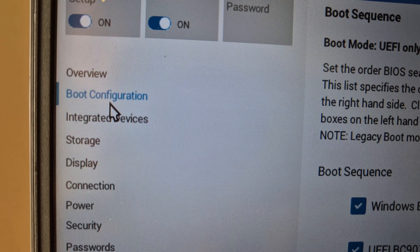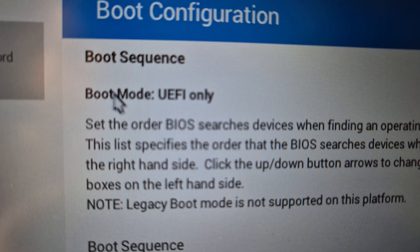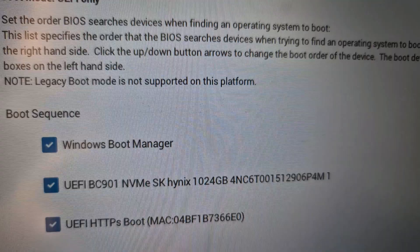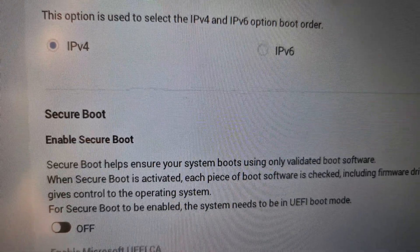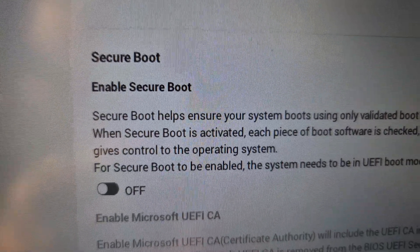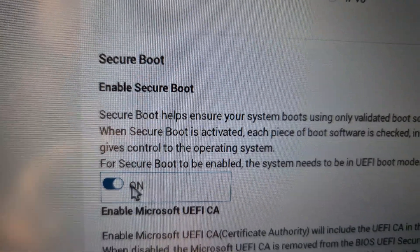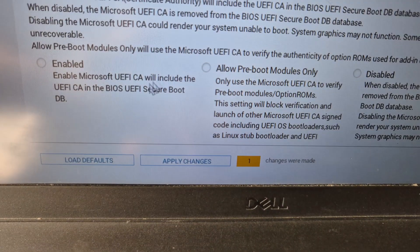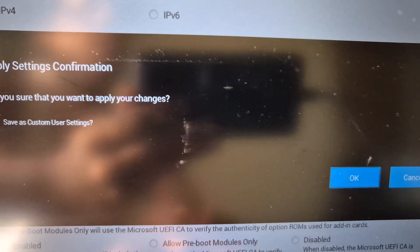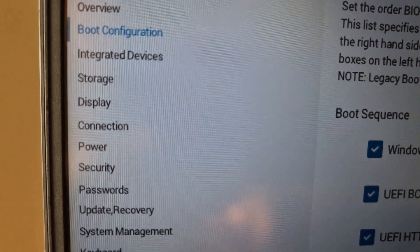Once in the system BIOS, go to Boot Configuration or Boot Options and make sure the Boot Mode is set to UEFI — in my case it is already set to UEFI. Then scroll down and find Secure Boot. Here you can see Secure Boot is disabled, so enable it. Hit 'Apply Changes' at the bottom and then click OK.